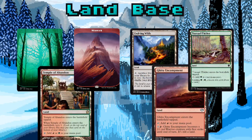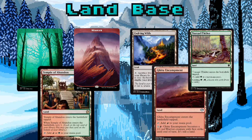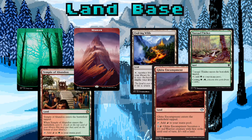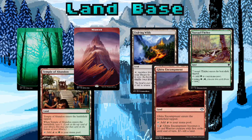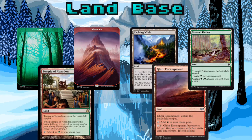The land base for this deck is really simple: 20 forests, 5 mountains, 4 cycle lands for extra card draw, 2 fetch lands for mana fixing, 2 man lands because attacking with lands is awesome, and 1 dual land — Temple of Abandon — which lets us scry 1 when we play it.